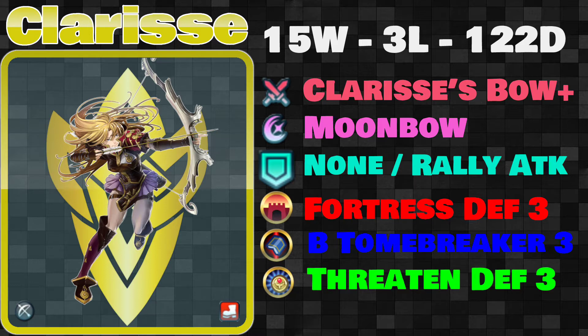Moonbow. We got ourselves Fortress Defense so that we can tank a little bit, and Tonebreaker as sort of our savior here. And of course, we kept Threatened Defense 3 just because it does help. Whenever someone comes up and tries to gank our Clarisse thinking they're going to do it, they're going to stand there looking dumbfounded and then get that Threatened Defense 3 on there.